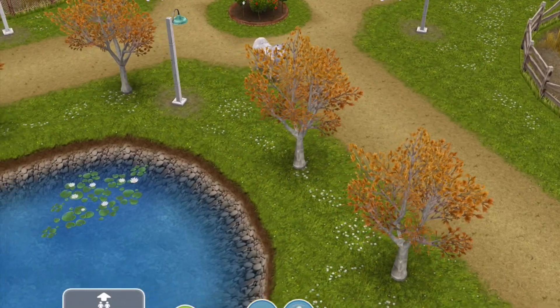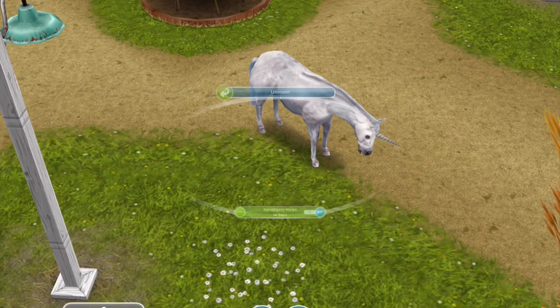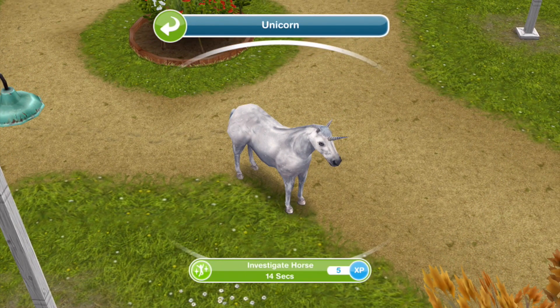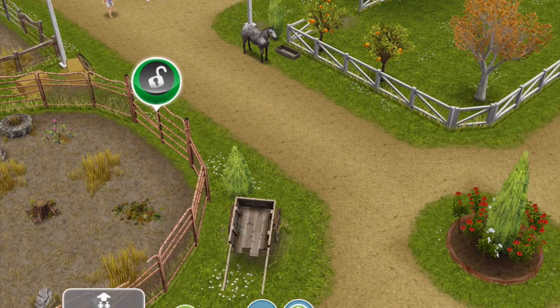Here's the lake — oh look, it's a unicorn! Investigate the horse, that takes 14 seconds. I'll just do these quick tasks to begin with using Pewds, and then we'll go ahead and make a new sim.